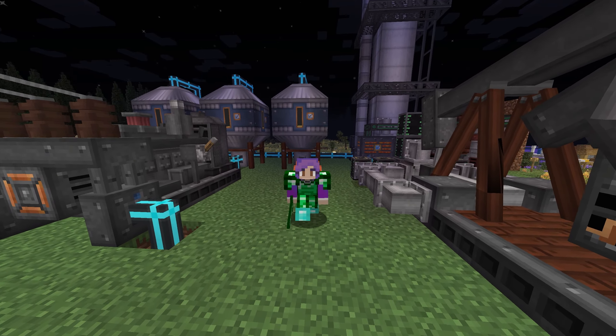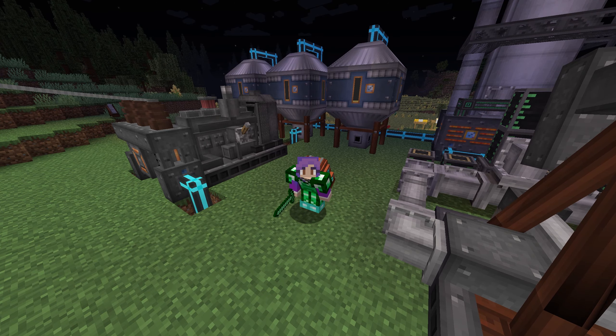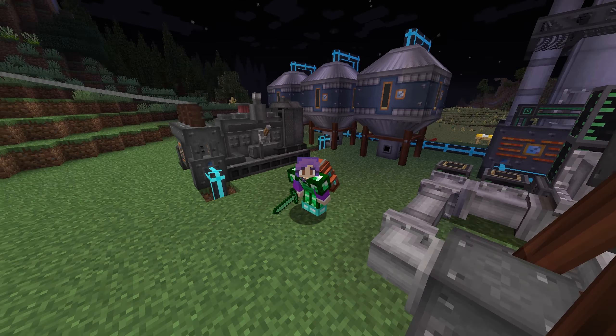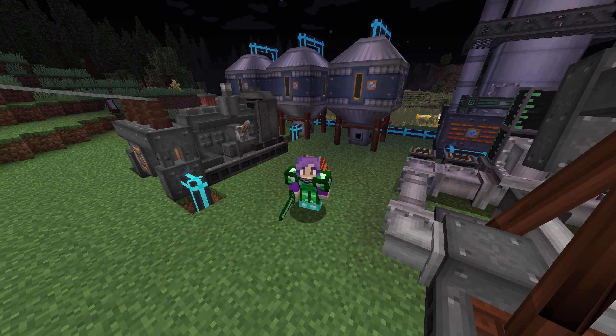Hello everybody and welcome back to Stacia Expert Mode. In this episode we set up our oil refinery to sort it all into tanks and then use the diesel it produces to power a diesel generator. We also upgrade our blast furnace. So I hope you enjoy.